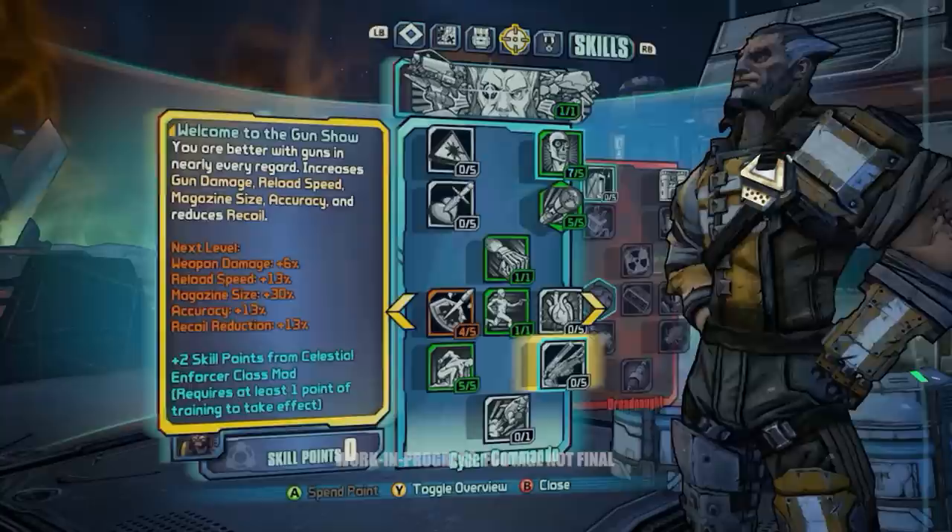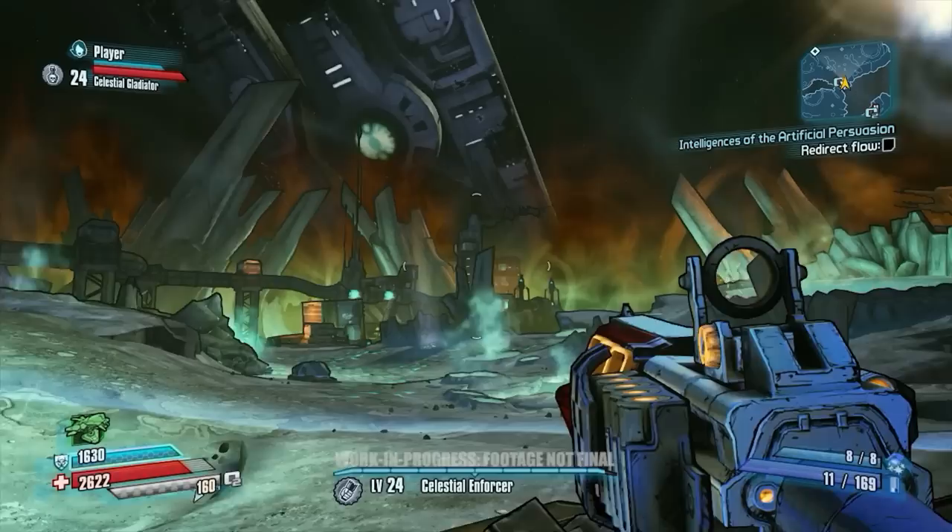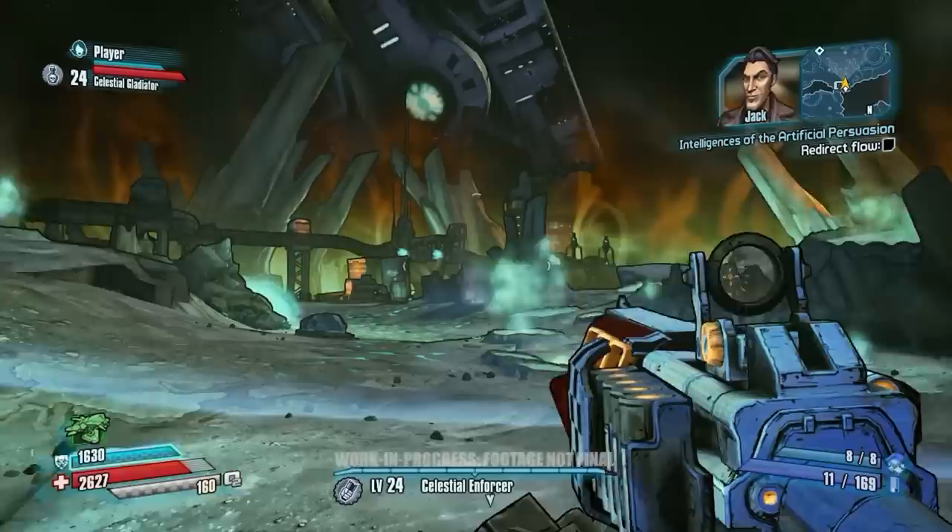The Meteor Slam is also really useful — the Butt Stomp, or Ground Pound, or Slam, whatever we're calling it today, is really powerful in Borderlands. When you're playing in low gravity, you're able to do a huge amount of damage when you slam down to the ground.